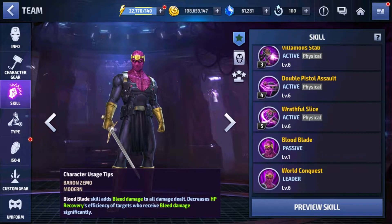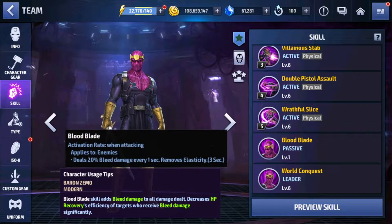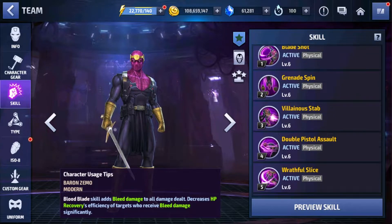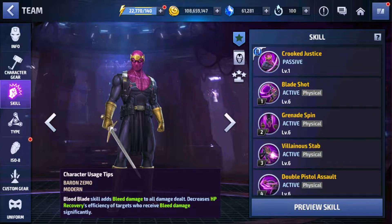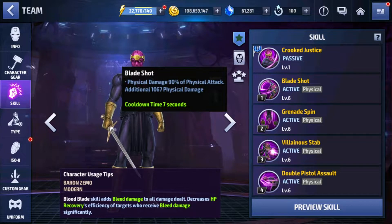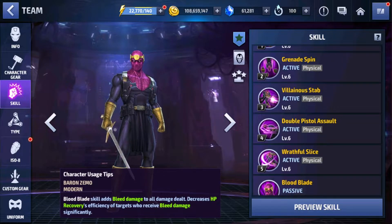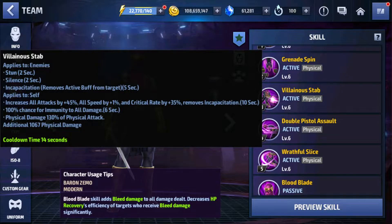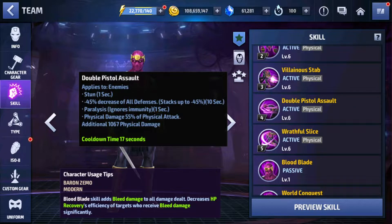Talking about Baron Zemo's skills — they're pretty good. The leadership skill is a 50% increase of all attacks, but it applies only to villain allies. For the tier 1 passive, we have 20% bleed damage. The tier 2 passive increases guaranteed dodge, bleed, and skill damage — a decent tier 2. The first skill is a basic damage-dealing skill. The second deals burn damage via grenade spin. The third has stun, silence, incapacitation, increases all attacks by 45%, and returns an immunity. That is a really good skill. The fourth has stun and a minus 45% decrease of all defenses — a defense-reducing skill for Baron Zemo.